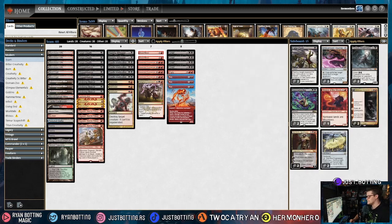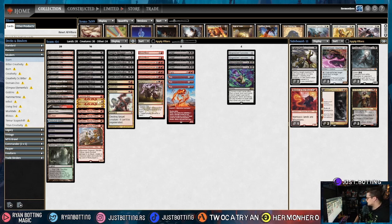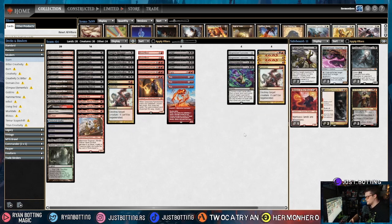The third most popular deck is Creativity. Against Creativity, we're bringing in Engineered Explosives and Necromancia. Contrary to popular belief, spot removal is not great against Creativity — they're a quick combo deck, and we want to answer it with Necromancia, Thoughtseize, and Grief rather than removing creatures. We remove Kologon's Command, Lightning Bolts, and Terminate. Terminate is slightly better in situations where they've already played an Archon of Cruelty, and Engineered Explosives can interrupt their combo.